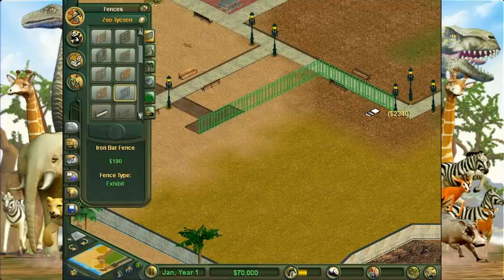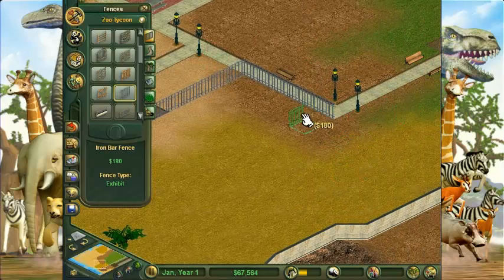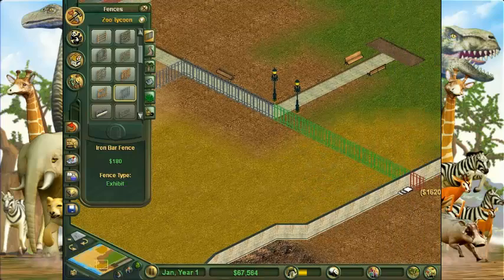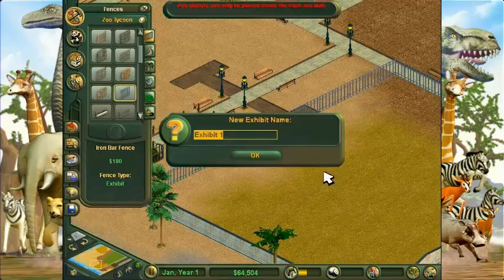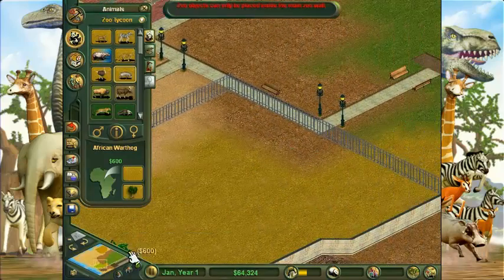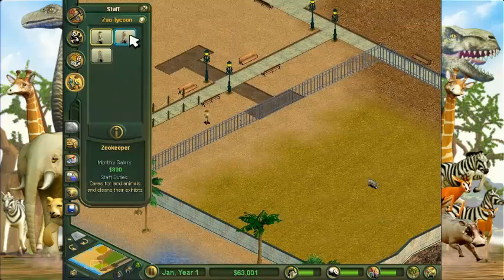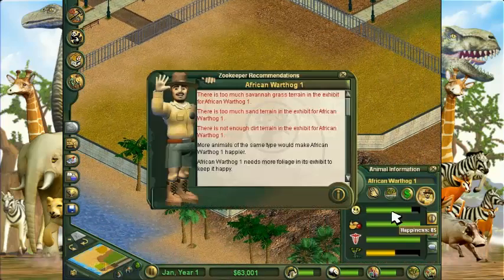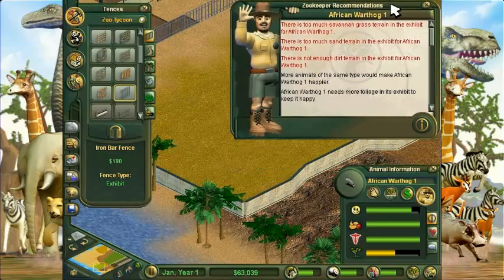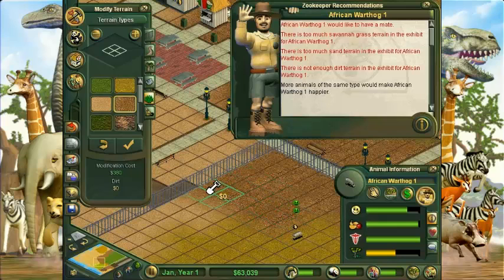Maybe I could just get rid of these things here. There we go. Now people can view them from right here too. Give them a nice big exhibit for them to enjoy. Let's put the first warthog in here and hire a zookeeper as well. There's too much savannah grass, too much sand terrain, not enough dirt. So we want dirt for this here warthog. There's too much grass and savannah — let's give him what he wants.